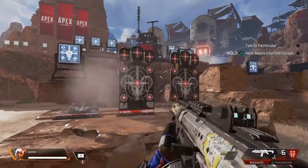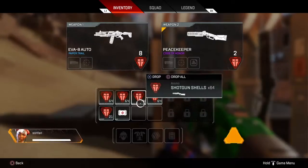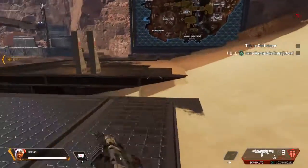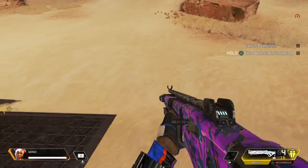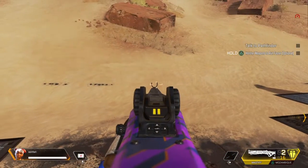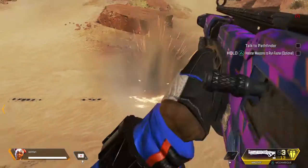Shoot, center. Now for the Mastiff and the Mozambique — the Mastiff and the Mozambique are the only two shotguns whose shotgun spread tightens as you aim down.